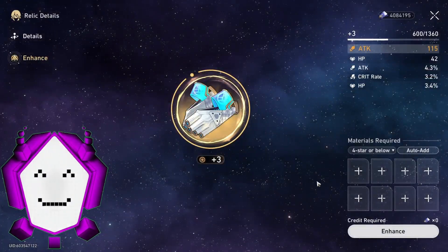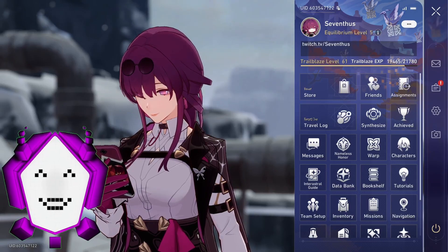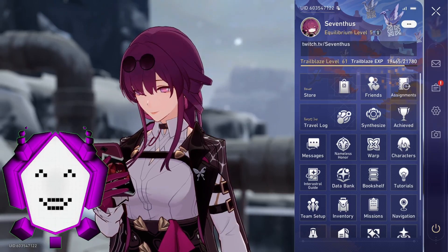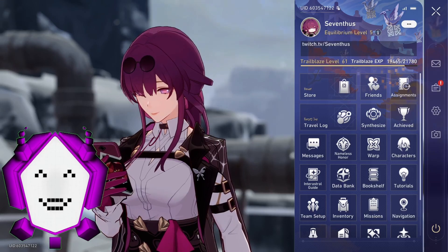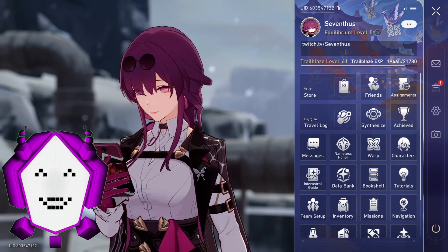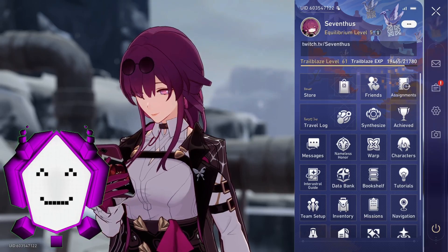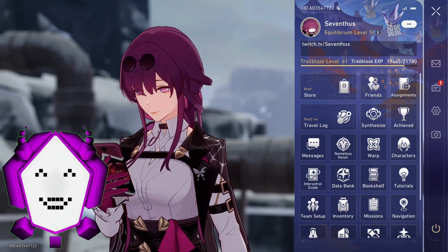In this second episode we're going to cover finding good artifacts and how to identify good artifacts — improving the power of your characters through the RNG gacha mechanic that is essentially free. Relics, artifacts — same thing.